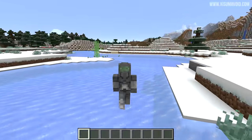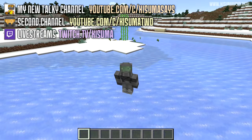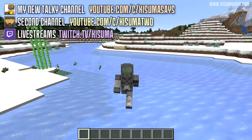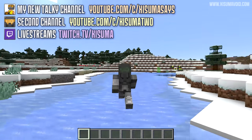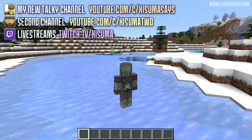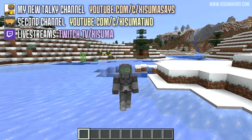That brings us to the end of this snapshot video. If you enjoyed it, please leave a like — it supports the channel. If you didn't see last week's snapshot video, you've got to check it out. I really like the new mobs — the hoglin and the piglin are pretty cool. What do you think of them? Let me know with a comment down below.